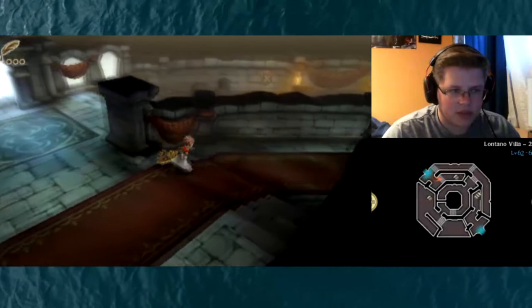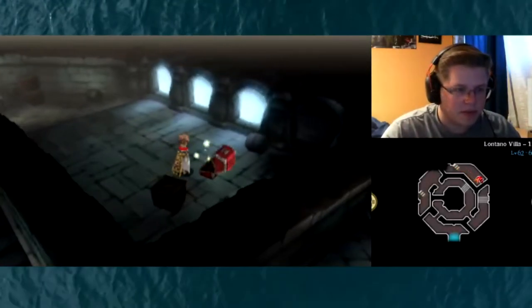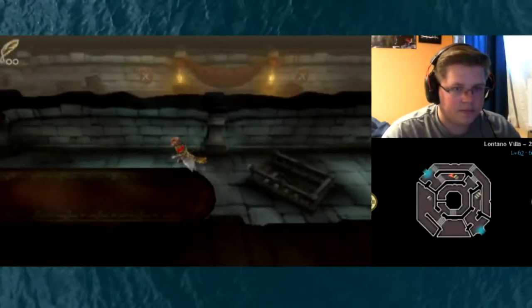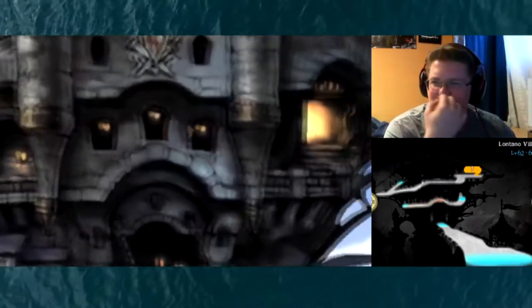We're on the second level. Before we go there, let me just quickly check out what's in the basement. There's a chest — give me something good. A 99 Carbine! That's probably a pretty good weapon for the Hawkeye. Yes, Hawkeye! I was like, is it Sharpshooter? What is that job called again? It's the Hawkeye.